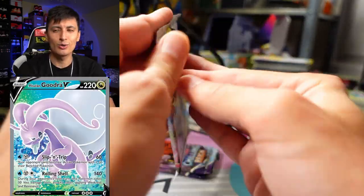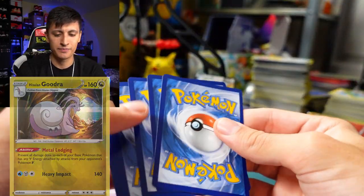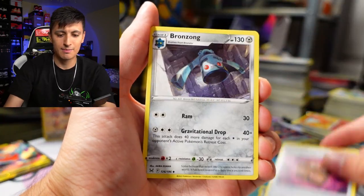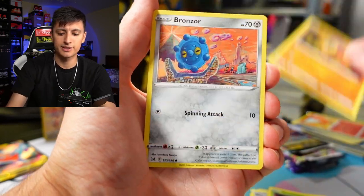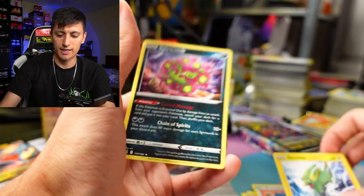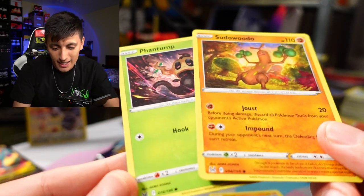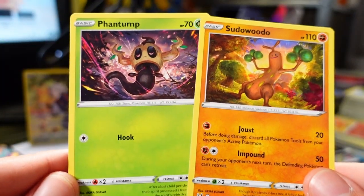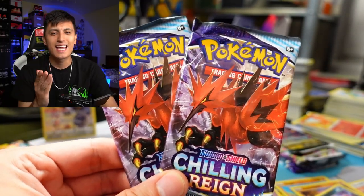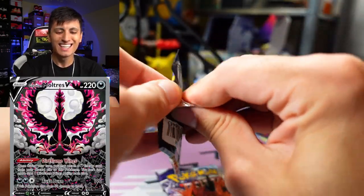Goodra V actually won the most recent regional tournament, which is so sick. There's also a holo Goodra, and that's great as well. Moving to the Gallade V tin's Lost Origin packs: a Specter and a Spiritomb. I noticed the two art styles — is this by the same artist? It is done by the same artist, Akira Egawa, who did the art for both the Phantom and the Sudowoodo. They keep teasing me with the Galarian Zapdos V, but I'm here for the Moltres.